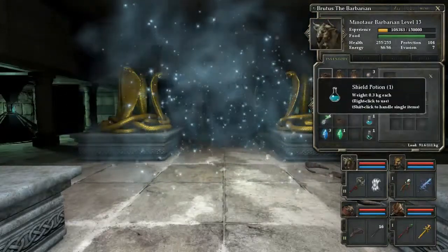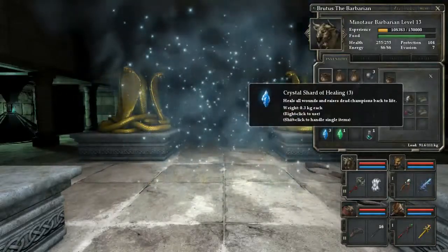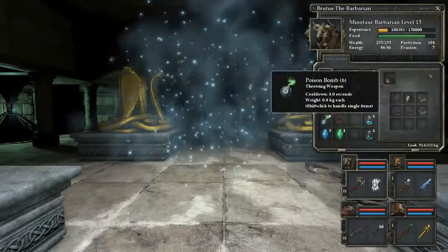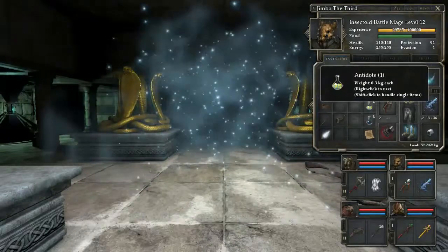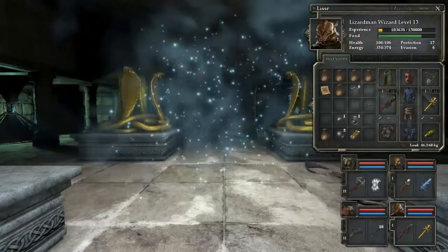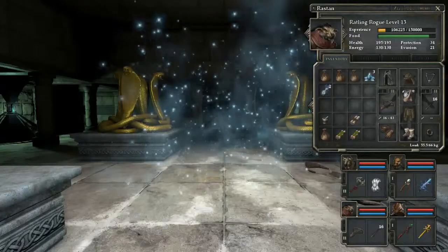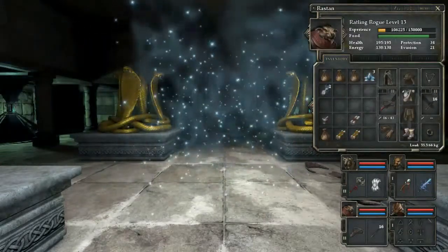We've got a shield potion, a potion of resurrection, three crystal shards of healing which is pretty cool, and a few poison bombs as well - they may definitely come in handy. And this guy has the bear form. That's kind of what we're looking at. Let's run through and see what we've got over here.